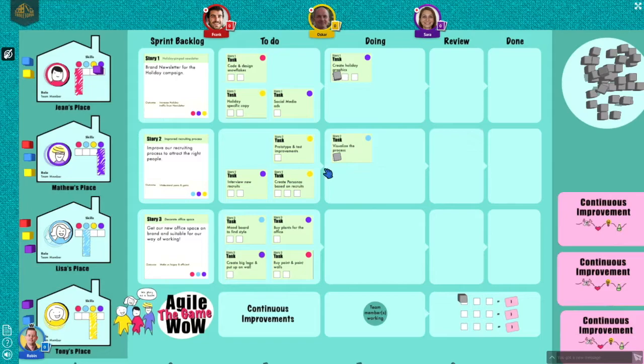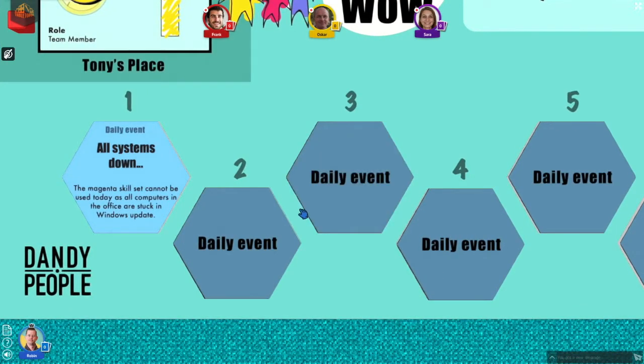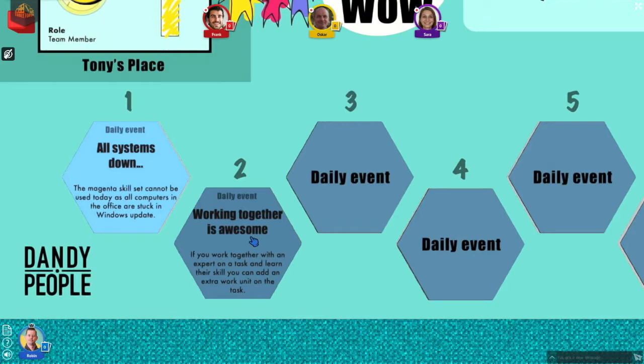The fifth and final step is to move all tasks that are complete — having all white spaces filled with work units — from the doing column to the review column. And that's one round of the game. The next round we flip another daily event. This time we get a bonus from working together with an expert on a task, so let's put that to use.